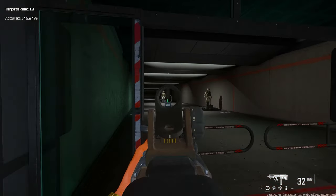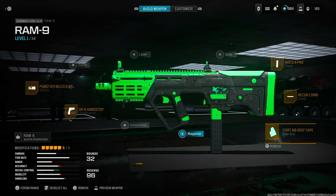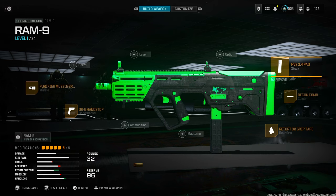So if you find a good setup for the HRM-9, let me know. The class setup for the Ram-9 is the Purifier Muzzle Brake to help with horizontal recoil, the DR-6 Hand Stop, the Retort 90 Grip Tape, Recon Cone to help with ADS speed and sprint-to-fire speed, and then the HVS 3.4 Pad to help with recoil control as well.